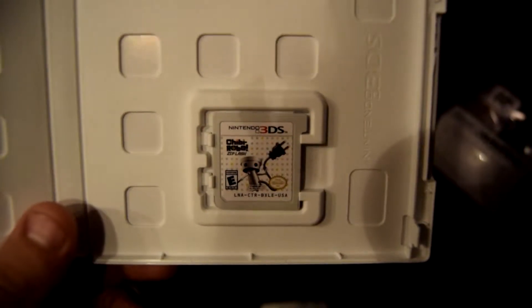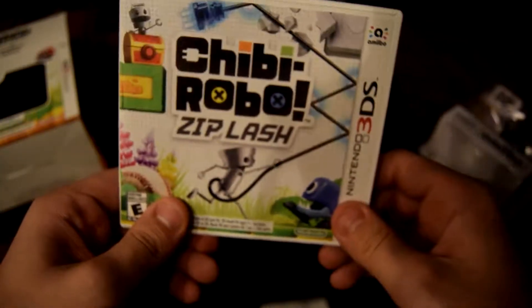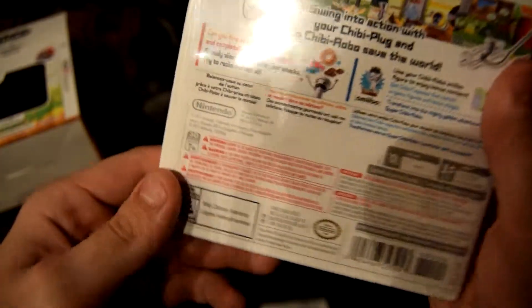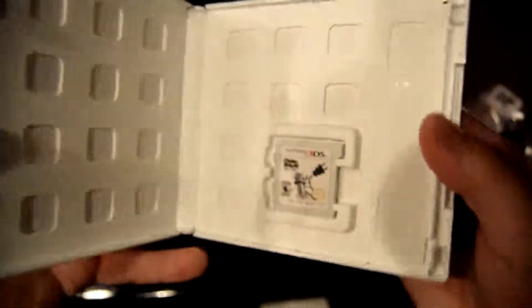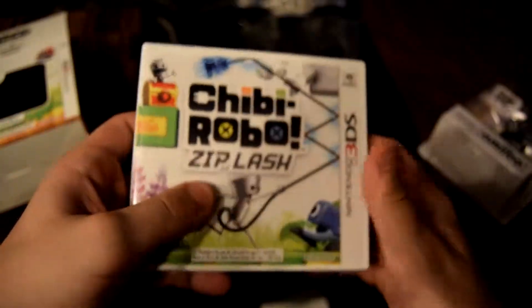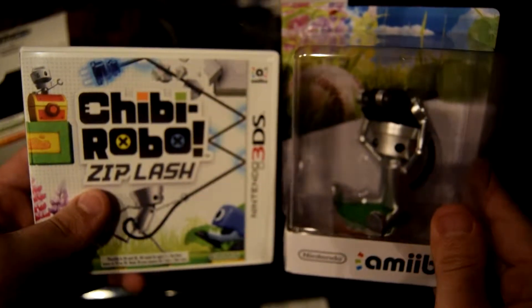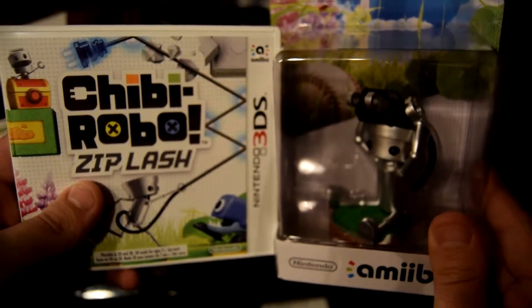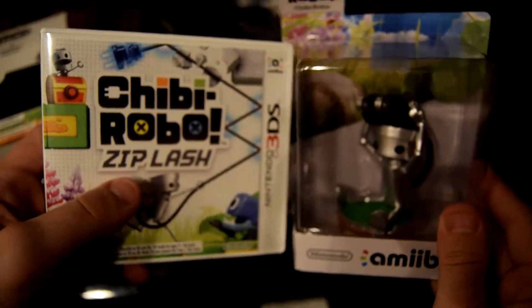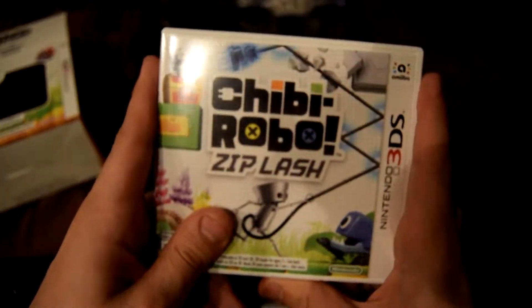So that's the Chibi-Robo amiibo and Chibi-Robo Zip Lash for 3DS unboxing. Mild cartoon violence is the only content descriptor — it's rated E for Everyone. It comes with no manual, just that safety insert, and of course the amiibo. Definitely check out my gameplay — I'll definitely record some. I'm going to try to use my DSLR to record gameplay, but yeah, this is just the unboxing of Chibi-Robo Zip Lash.